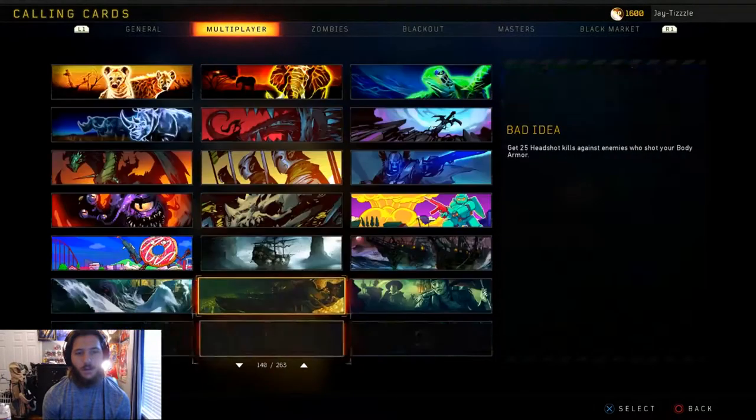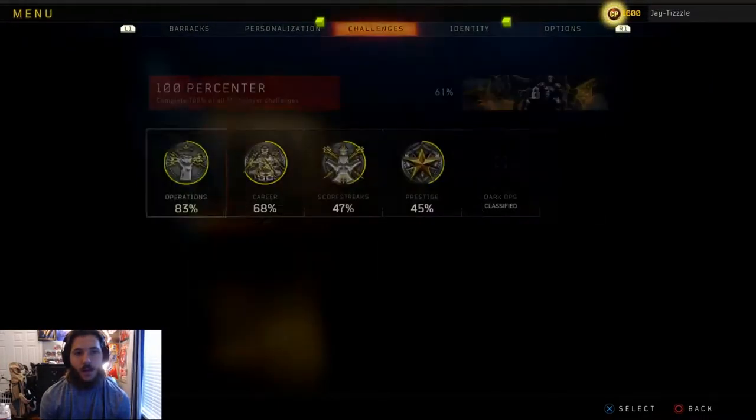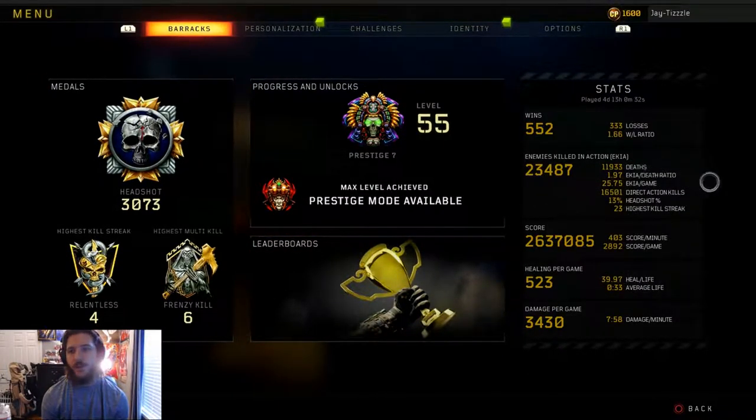We're at about 165 calling cards and about to have 166 with a new one. Lastly, let's go over these stats: 552 wins, 333 losses, and a 1.66 win/loss ratio — that's stayed around 1.6 for the past few prestiges. Kills in action: 23,487 kills, 11,933 deaths, 1.97 KD — that's going to go up with the Nuketown games. We have 25.75 kills per game, 16,501 direct action kills, 13% headshot rate, and a 23 high kill streak.